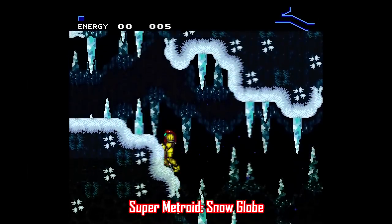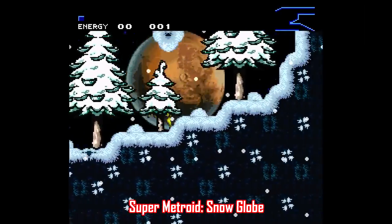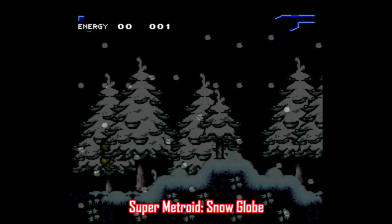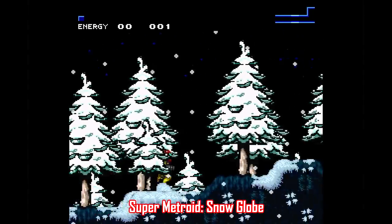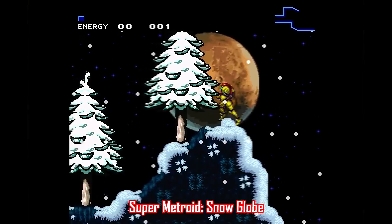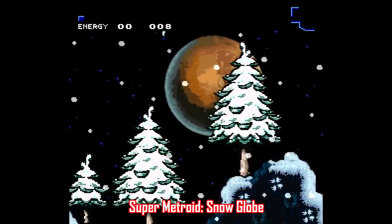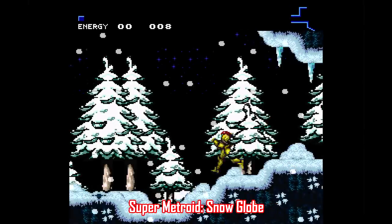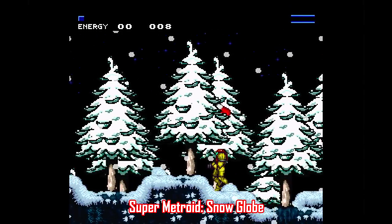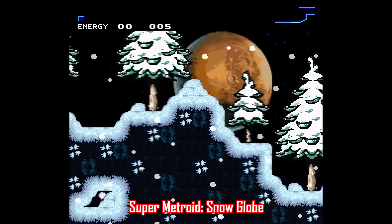Moving on — when you think Christmas, you think Metroid, right? Okay, maybe that doesn't apply to very many people, but there are a couple really solid winter-themed Super Metroid ROM hacks, starting with Super Metroid Snow Globe, made by Sizer. This is a short one you can crank through in about 20 minutes or so, but it's a very pleasant playthrough. All you gotta do is find eight Santa hats scattered around a custom-made map — no missiles or upgrades or anything, just your morph ball and bombs and finding your way around. It's pretty cool for a quick and simple playthrough, and the ending is actually pretty dang funny. This one is very easy, but I still recommend it.